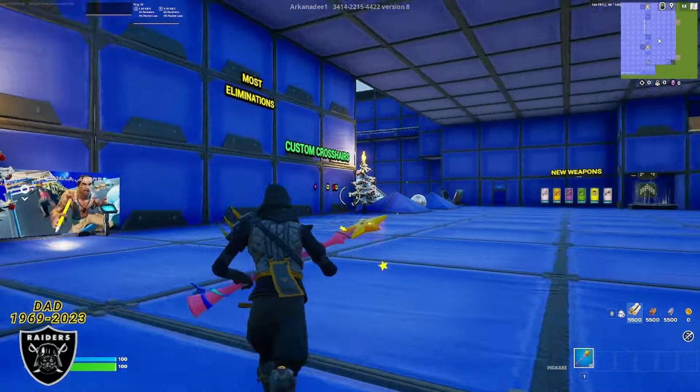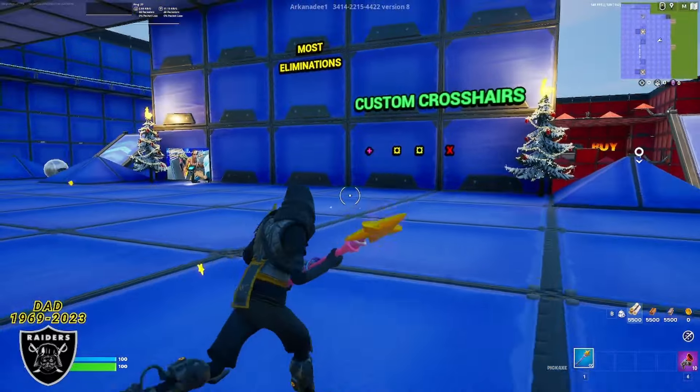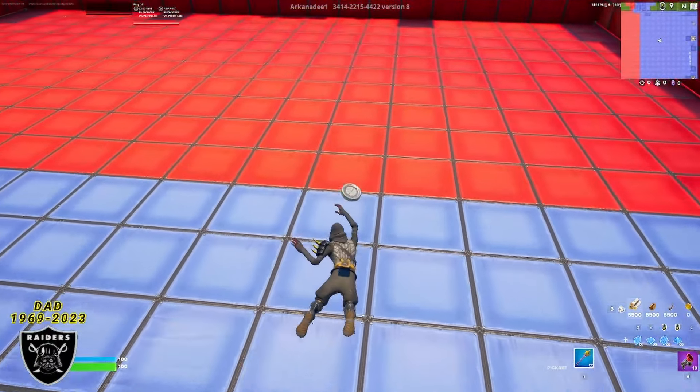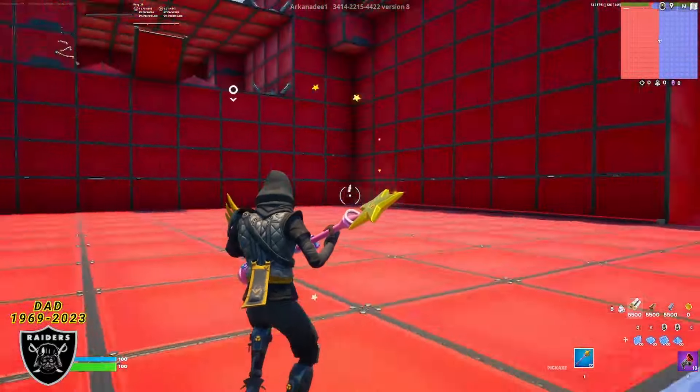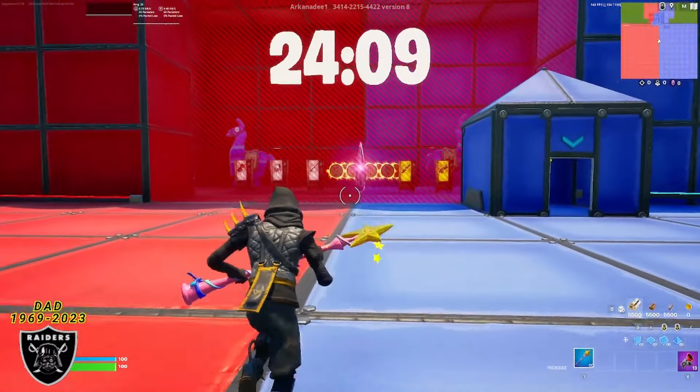Once you spawn into this blue room, I don't believe we need a grappler, but you can grab one just in case. What we want to do to start the map is head out into the open area to the middle of the red versus blue sign. Once you make it to the middle of the map at the red versus blue intersection, go ahead and run to the right side, over here where the little blue house is right next to the red line.